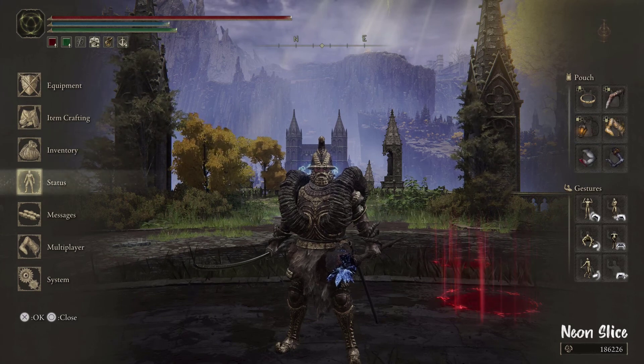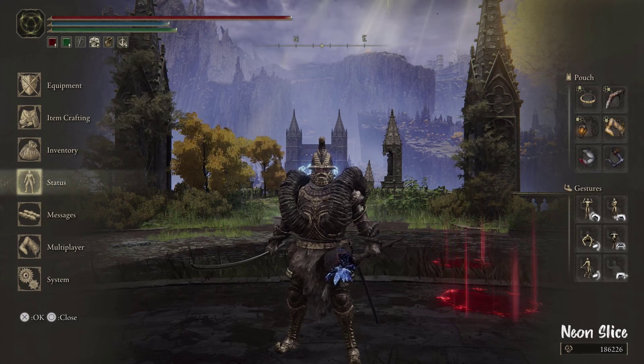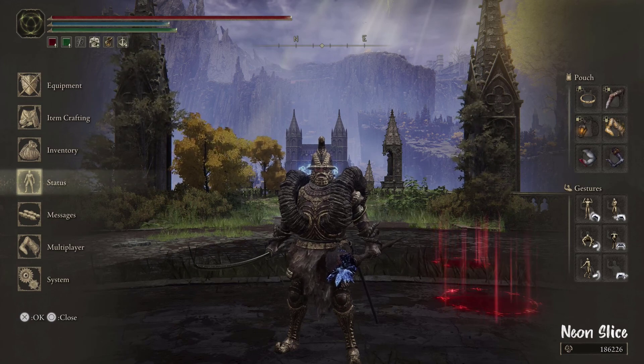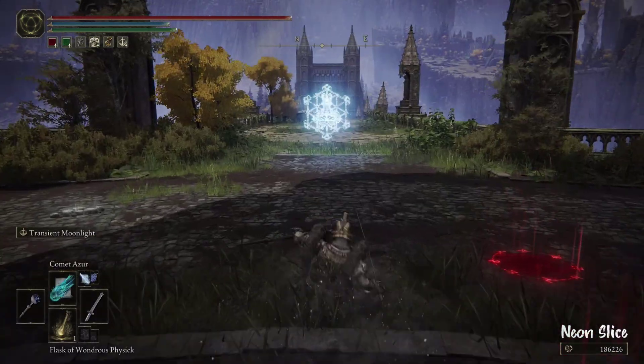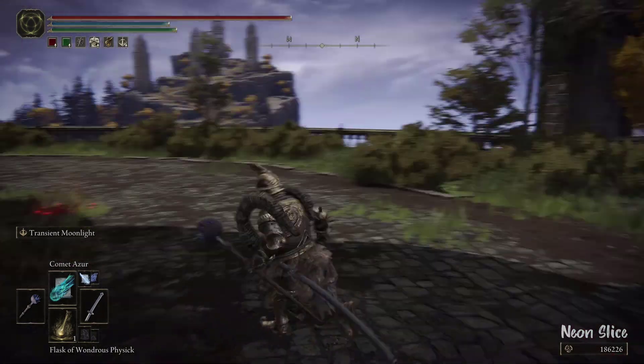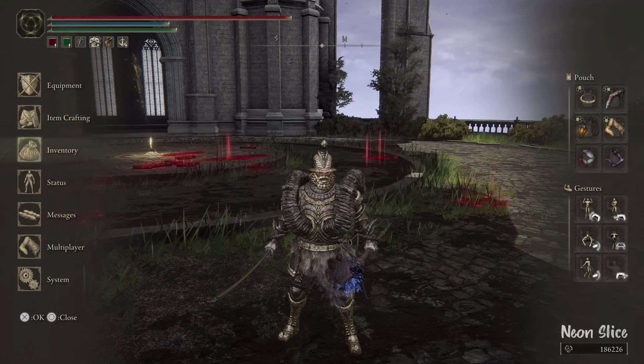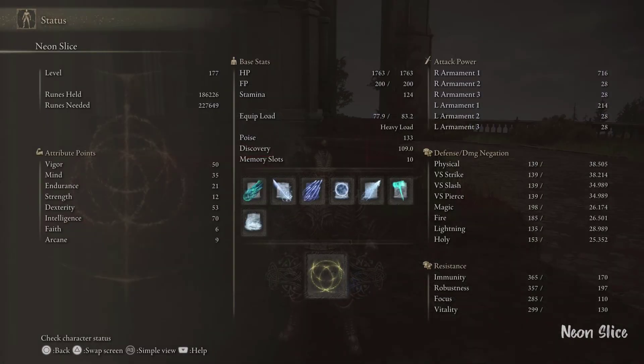This is a sorcery build — it's not really fully focusing on the Bull Goat armor set. We currently have 133 poise with the full Bull Goat set including the Talisman, which is extremely overkill. But we'll get to that in a second.